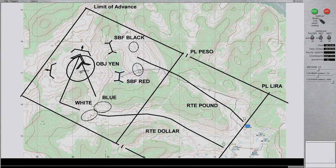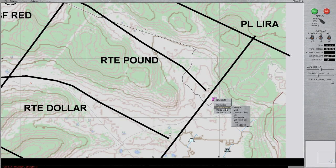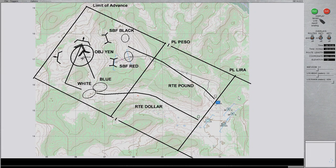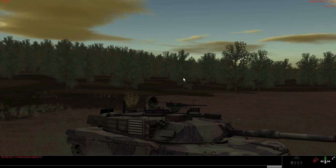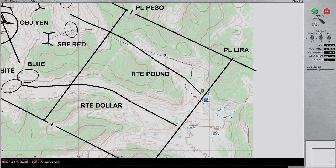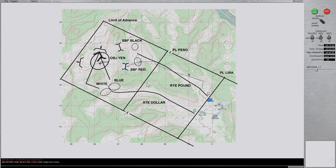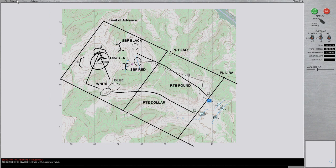Once we reach our objective rally point, we'll remain in position until I press the C key, in which case I'll order the platoon to continue its advance. I want to make sure we're in a column formation, close. Now, let's begin the mission. We've been given the order to begin our move. We're going to be crossing phase line Lyra as well as phase line Peso, and in this case we have to report the crossings on both phase lines.